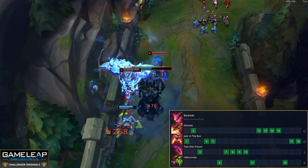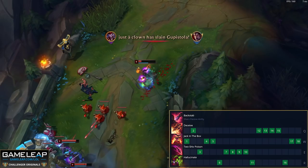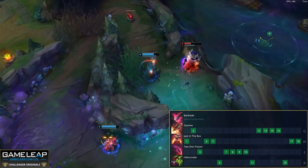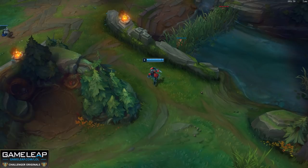Now for skill order: for AD Shaco, put a point in your box at level one for your clear, then a point in your Q. Level three you can put a point in your box to clear quicker, or a point in your E. By level three or four you should have two points in your W. From that point, max your E, then max your Q, then your W last. Put a point in your ultimate at level six, eleven, and sixteen.